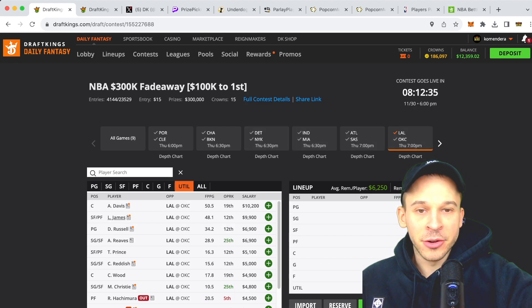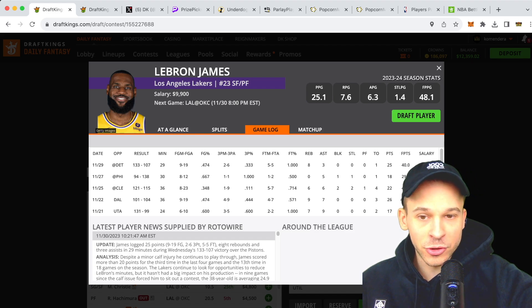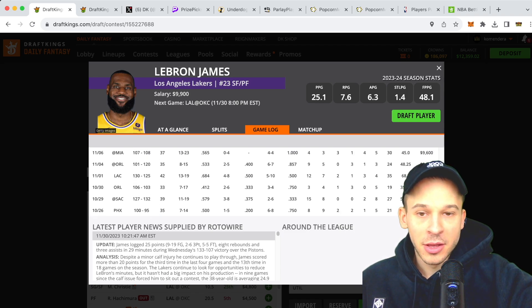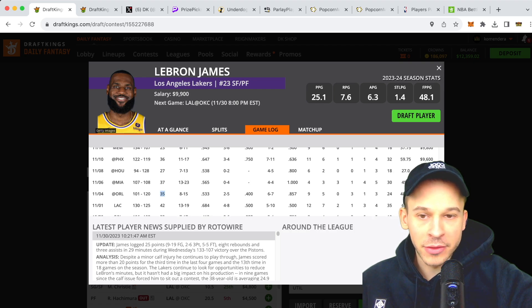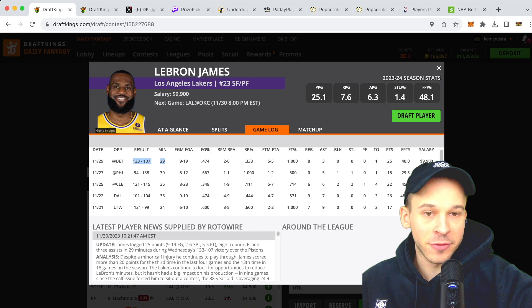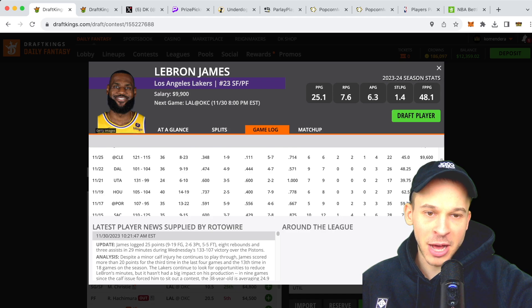If you take a look at the Lakers and scroll through their game logs, they've been involved in a ton of blowouts this season. Against Denver — blowout, only 29 minutes for LeBron. Against the Magic — a 20-point blowout. Multiple back-to-back blowouts where LeBron only went for three and five assists, but he wasn't playing full complementary minutes.